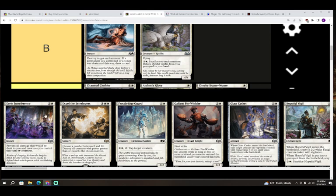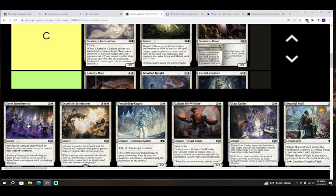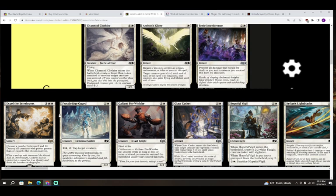Next up we have Eerie Interference — two colorless and white for an instant. Prevent all damage that will be dealt to you and creatures you control this turn by creatures. I think this card's going to play a little bit better than it might look. A three-mana fog effect prevents all damage to your creatures, so you get to make all the blocks you want — your creatures live, your opponent's creatures still die, and you won't take any damage. You can also use it aggressively: swing out, they make their blocks, cast this to protect all your creatures, and your things still do their damage. C for Eerie Interference.